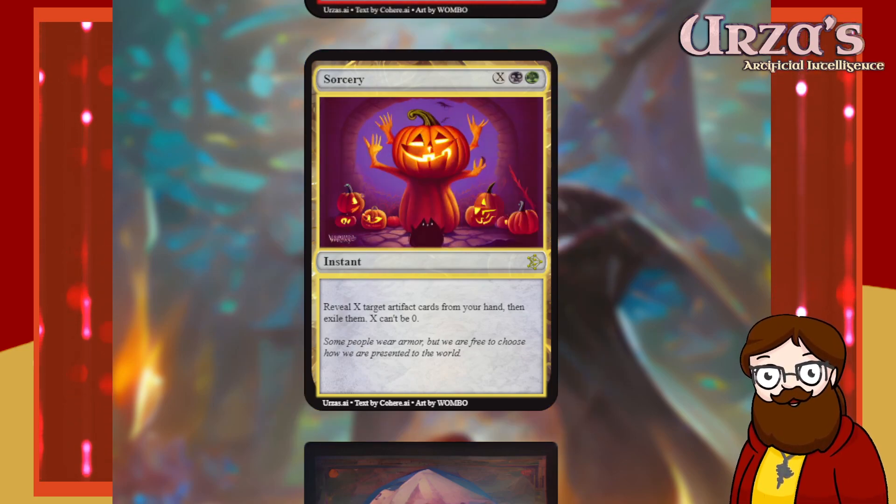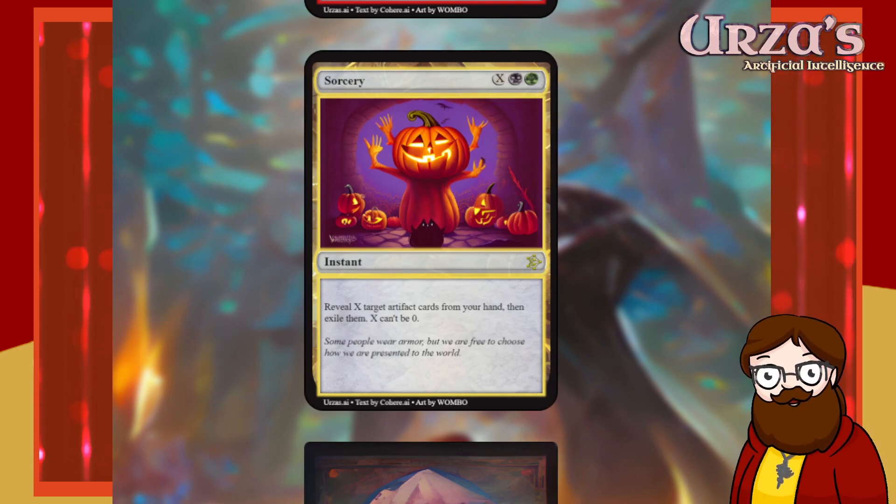Next result: a sorcery for X black-green that is an instant. Reveal X target artifact cards from your hand, then exile them. X can't be zero. Re-rolling.